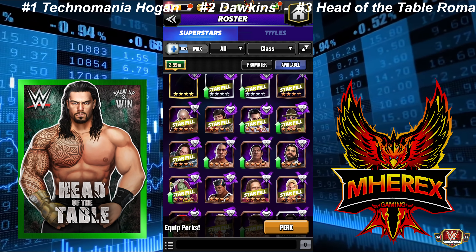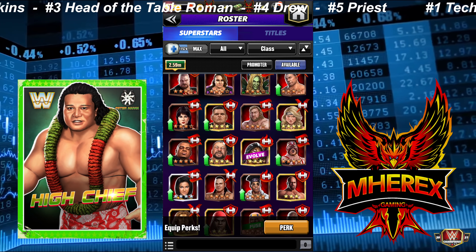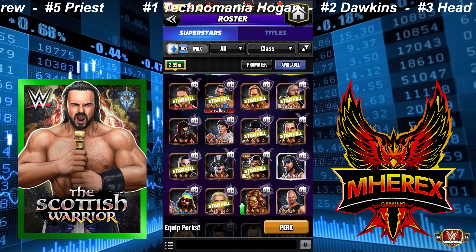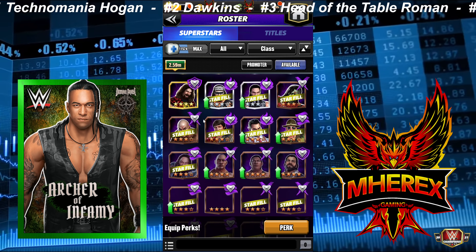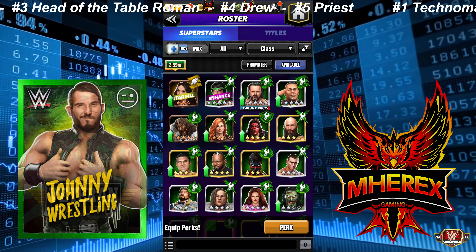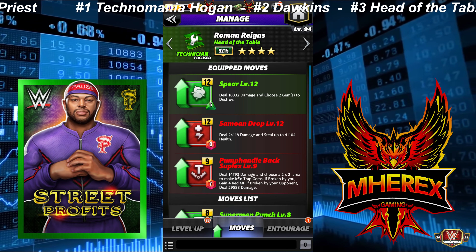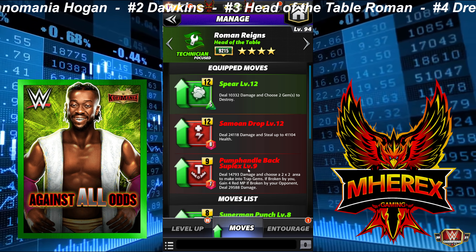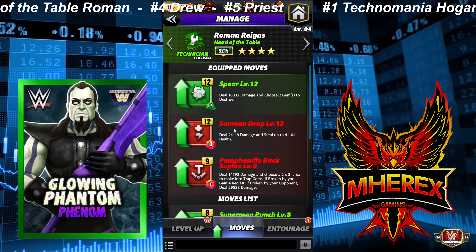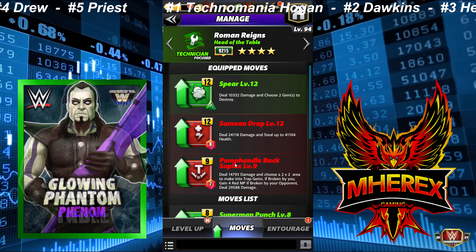The big reason is he's the favorite card of one of the guys in our group — he uses him all the time for Showdown and Feud and wins full life all the time. It's hard to argue with those results. At five-star silver he's running the break move, the destroy, two reds, the trap gem, and the health steal. The Spear, Samoan Drop, and Pump Handle Back Suplex.